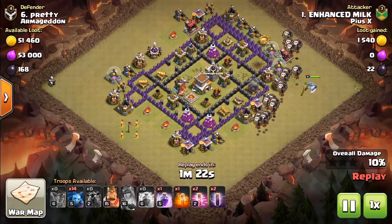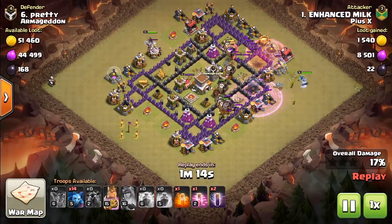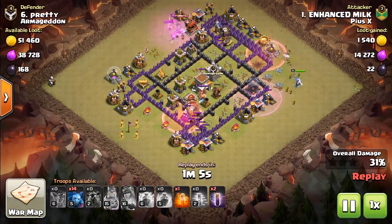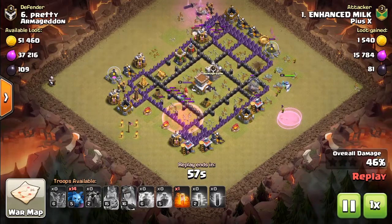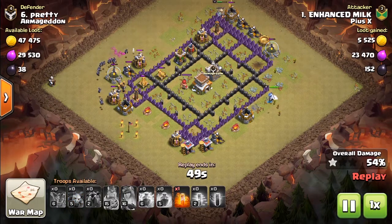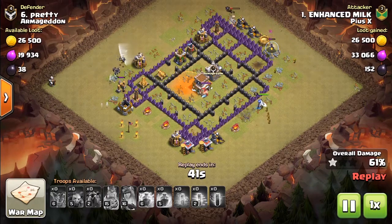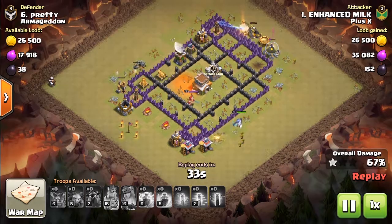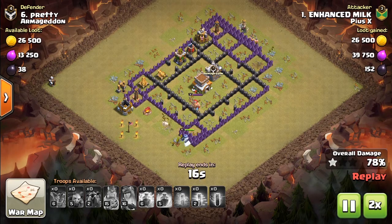Now the attacker deploys all his balloons and drops a rage spell and a haste spell for the balloons. The king is dropped on the other side. The king is already going down, and the balloons are starting to die off at the wizard towers, so another haste spell is dropped. The attacker activates the king's ability and still has 14 minions left, which are finally deployed near the defenses on the left side, but those minions die off too. The king is about to die, and none of the troops are even close to the center of the base — just picking up outer buildings with no one near the town hall. The attack ends in a one star.